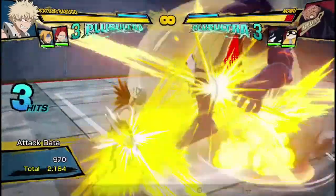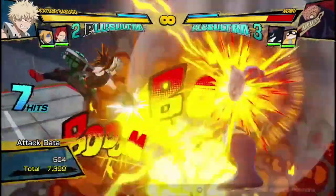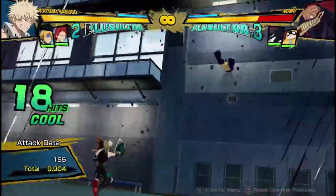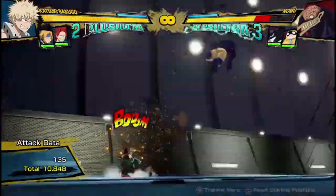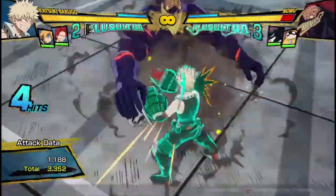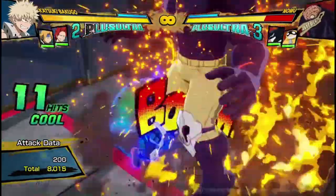I'll show it one more time. Explosion. Lots of explosions, does about 10,000 damage, and you can get a wall supply. Because it doesn't mean you blow, but that's the main part. So if you want, you can try and make your combo a little bit more extended by running up, doing attack into this.